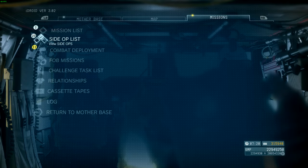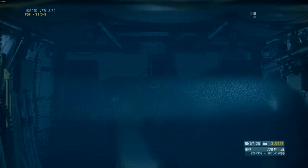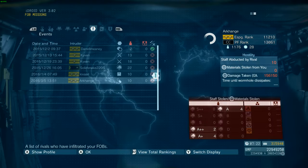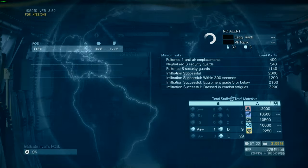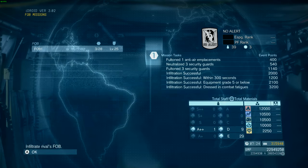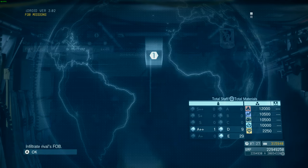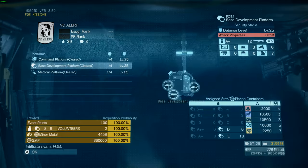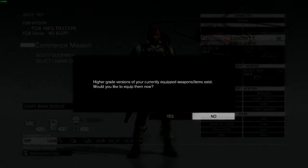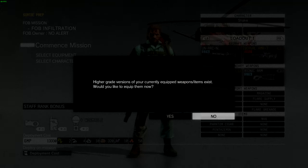This is some type of tutorial on how to do the new Skulls mission, because as of the last update — at least I think it was the last update — they patched it so that basically when you fought the Skulls, you could just wait on the helipad and they'd all jump in front of it, so you could blow them all up with C4 and kill them all at once. But now they have invincibility frames, so it makes it a little more difficult.